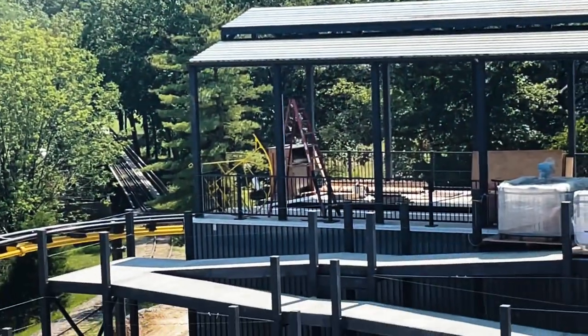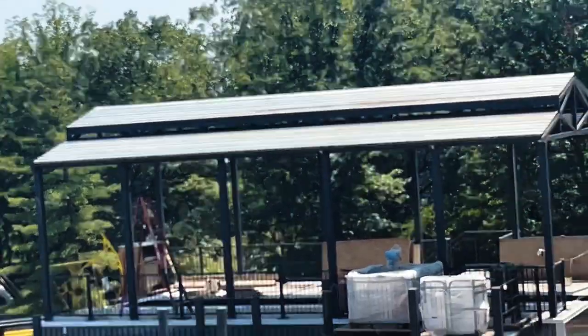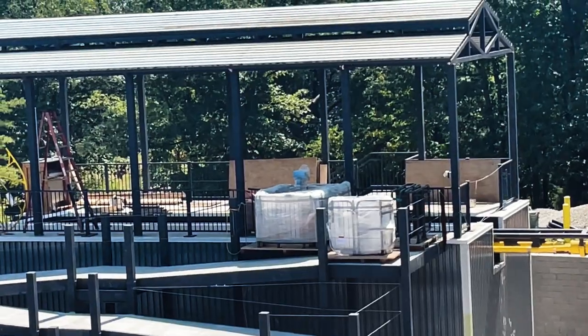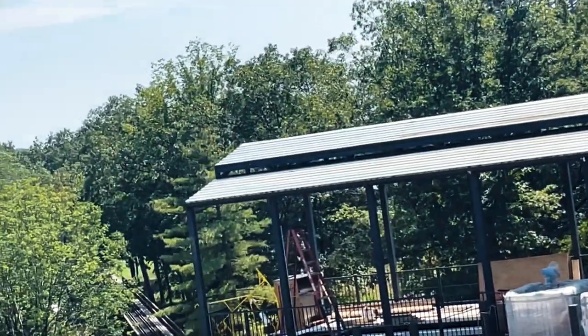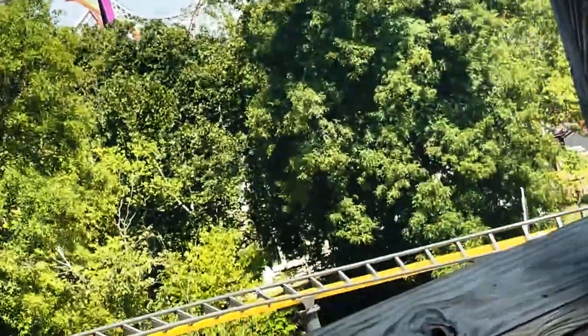One more thing to note about the station: it looks like we might have the control panel installed. I'm not sure exactly what that is over there, but it wouldn't surprise me. Those also look to be the queue gates inside — plus ramps or whatever they are. Something is definitely happening in the station, and every coaster at Six Flags has them, so it wouldn't surprise me if Rookie Racer does too.